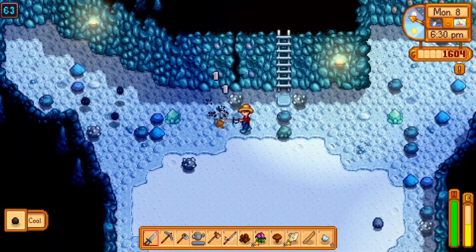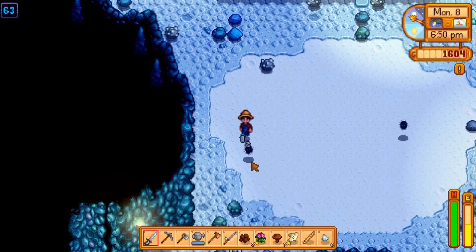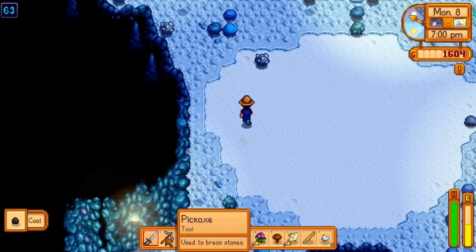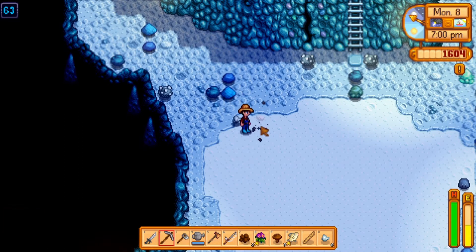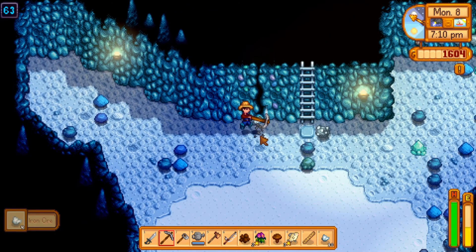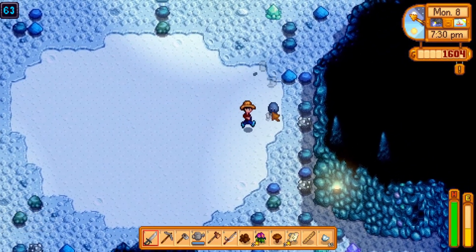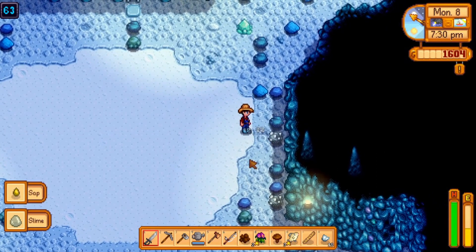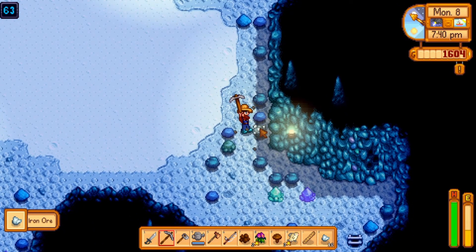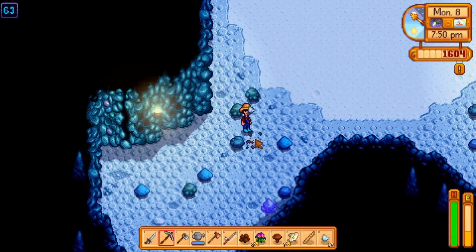These little dust sprite things — dust mites. Coal. We're breaking up iron deposits. We're going to have to figure out a good day to get our pickaxe upgraded, because it can be really nice breaking all these rocks a lot faster. Definitely more iron over here — get as much iron as we can.